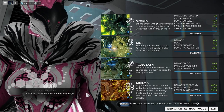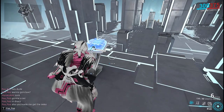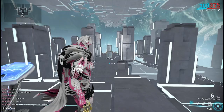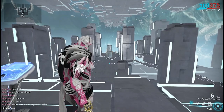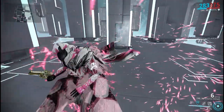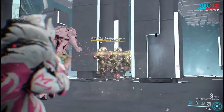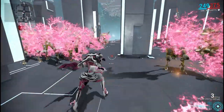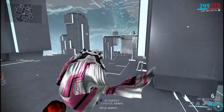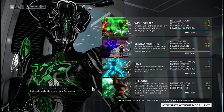For Saryn and Saryn Prime's passive, status effects inflicted upon enemies last much longer than before. This is really helpful because Miasma is only truly useful when the enemy already has a poison proc or viral proc on them. Now that those effects last much longer, you can take your time and use Miasma whenever you need to.